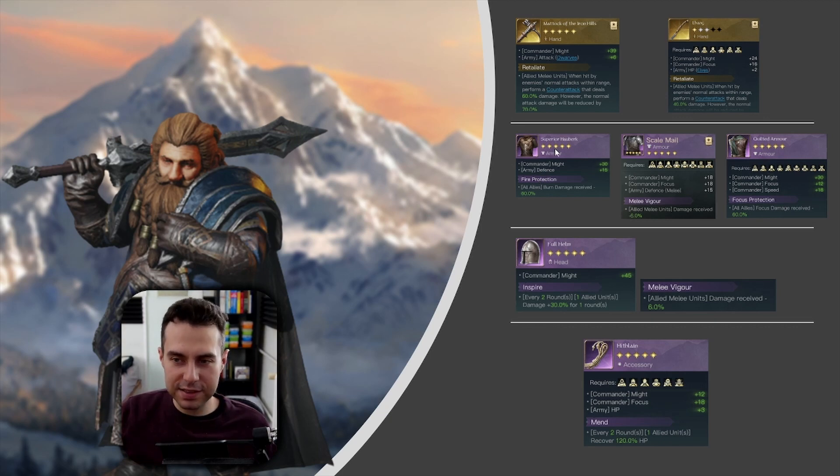If you are fighting the good side for any reason, or fighting strong focus-damaging commanders such as Galadriel, King of the Dead with Oath Breakers, or Gandalf the White, the Quilted Armor with Focus Protection is a must. If not, you can use the Scale Mail with Melee Vigor. In my opinion you shouldn't use Balin against the good side anyway since that is not where he shines.